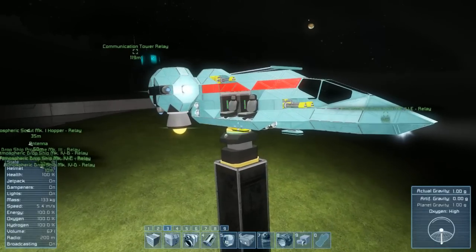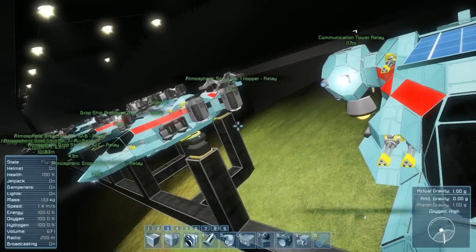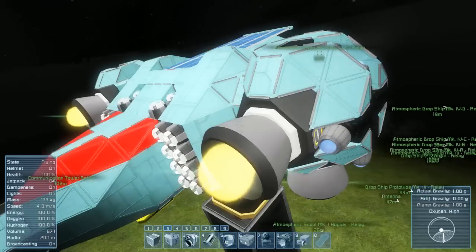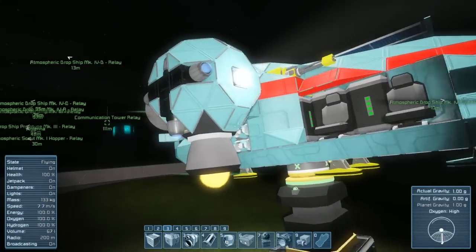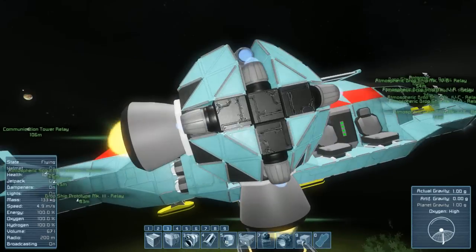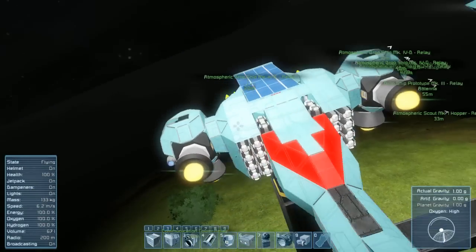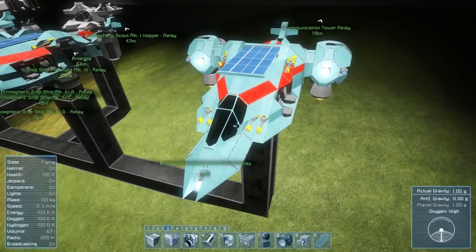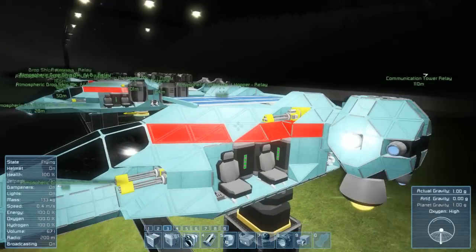Moving on to the E variant, our latest, it's basically the same as the D but we took off the atmospheric thrusters and wings and added orbital thruster pods instead. It's got two hydrogen thrusters for vertical and forward lift, and one ion thruster in each direction on each pod. We've been testing it flying up from the surface, through the atmosphere, and back down, and so far it's been perfectly fine. It also has a hydrogen tank.